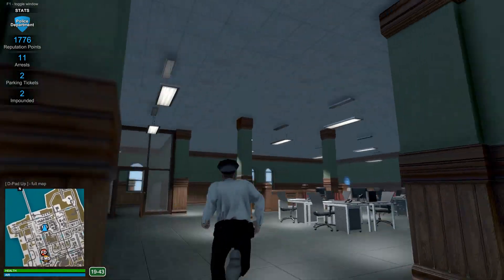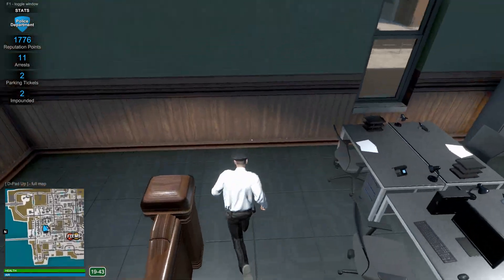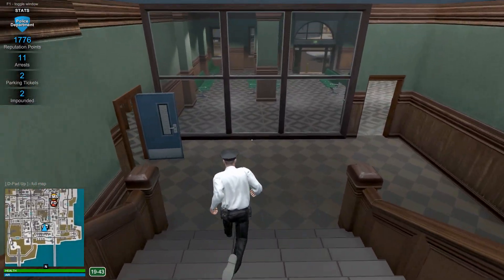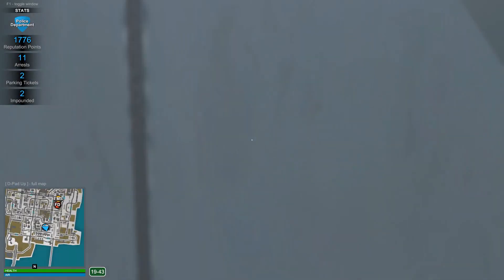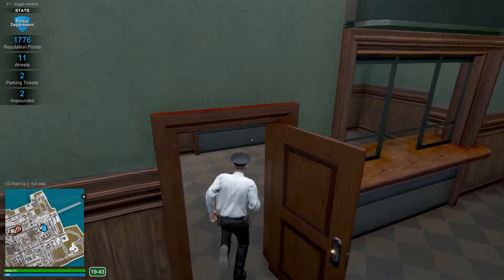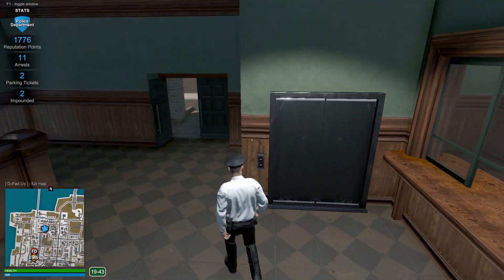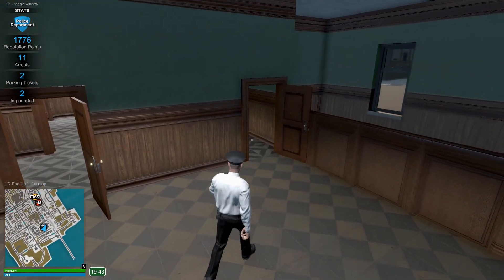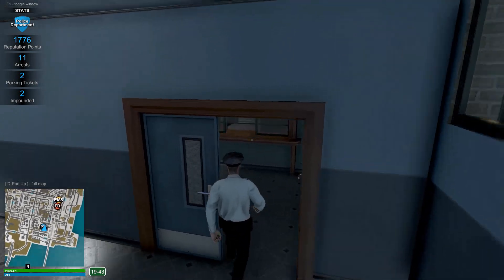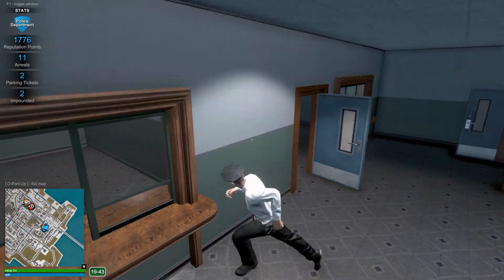All right, so we've got that checked out. Let's see, we've already been back there. This I'm guessing would be the armory? Maybe not. I guess there are more stairs down there. Maybe this is — I think this would be the armory in here.